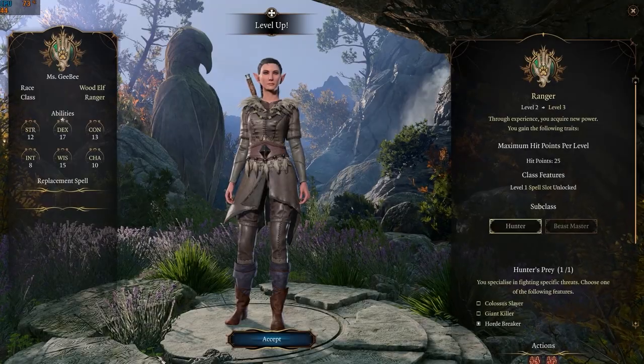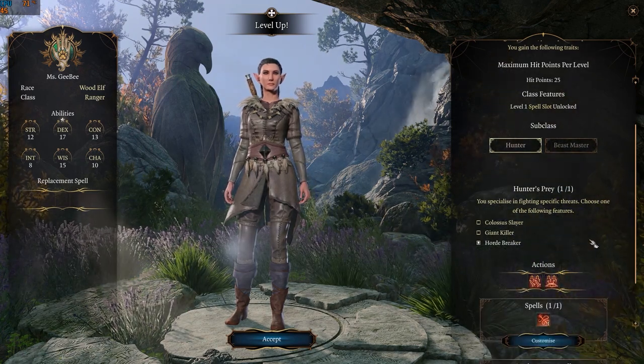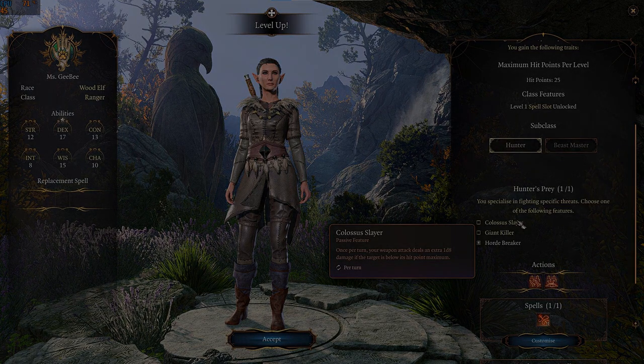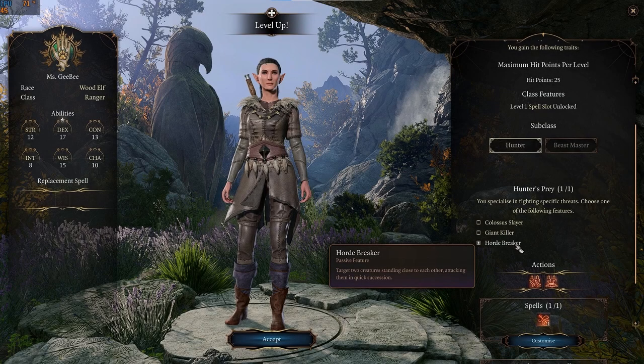You need to reach level 3 to pick a subclass. Hunters can choose from three exclusive features: Colossus Slayer, which adds 1d8 damage to enemies that aren't at full health once per turn; Giant Killer, which allows you to perform a melee counter-attack when a bigger creature attacks you; and Horde Breaker, which allows you to attack two creatures provided they are close enough to each other.